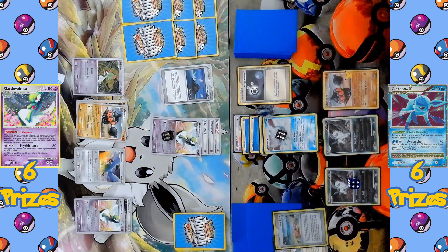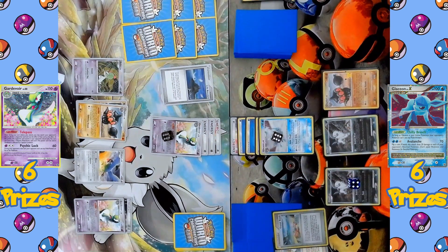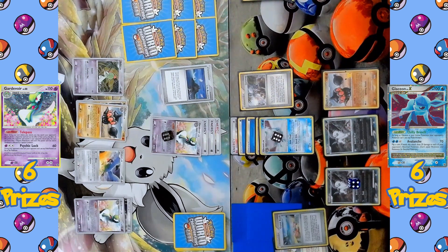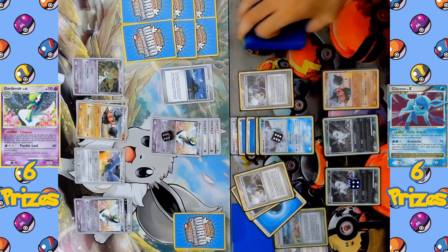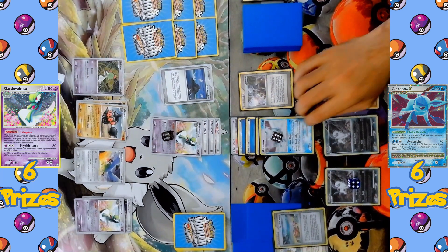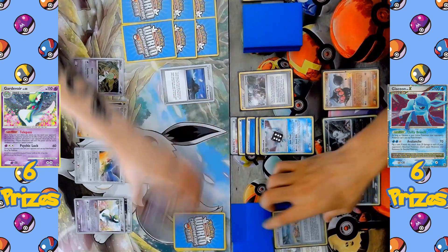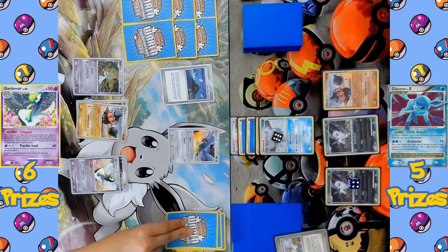On the Glaceon side, they play Energy Removal 2 — the coin flip is Tails, so it does nothing; otherwise they would have discarded an energy from the Gardevoir side. The supporter Castaway is played, able to search the deck for a basic energy, a Pokémon tool, and a supporter — so they add a Water Energy, a Cessation Crystal, and another Castaway to their hand. Speed Slide is declared hitting for another 60 damage, and Gardevoir is knocked out. Glaceon takes the first prize of the game.